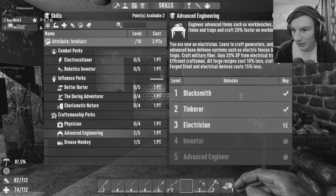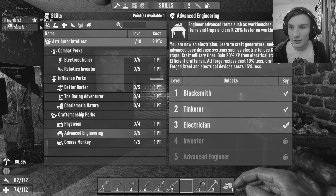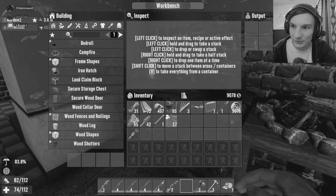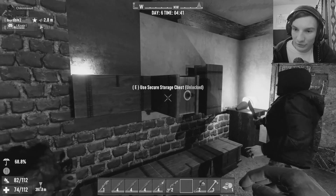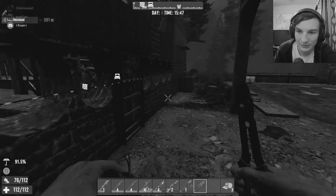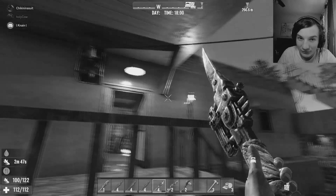My intellect is up so I should be able to get electrician. I'm gonna start making a bunch of base defense stuff, that's all I'm gonna be doing. Crafting a generator — I am electrifying our perimeter, let's get it. We have a generator now.